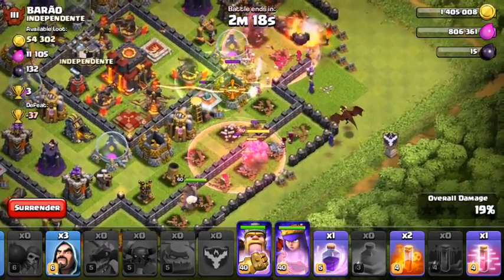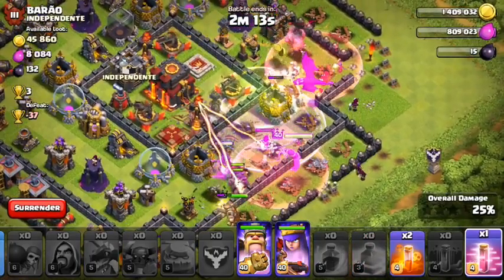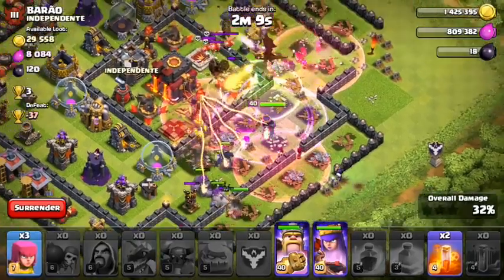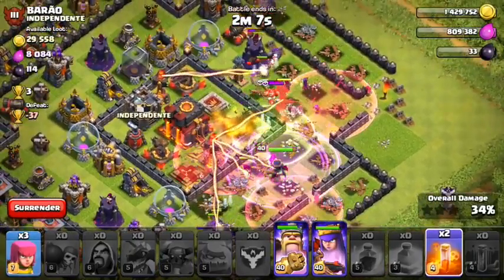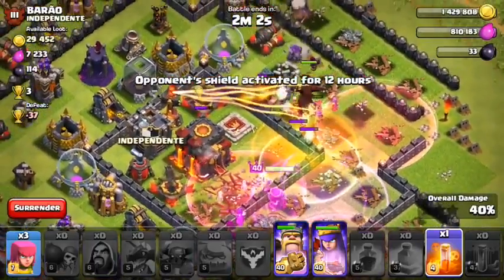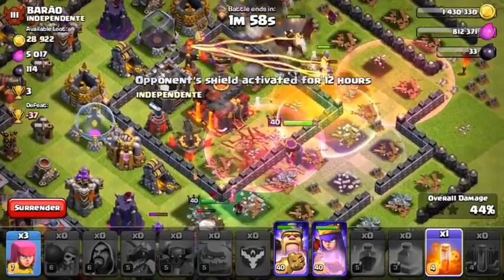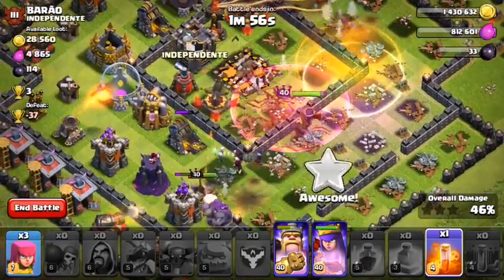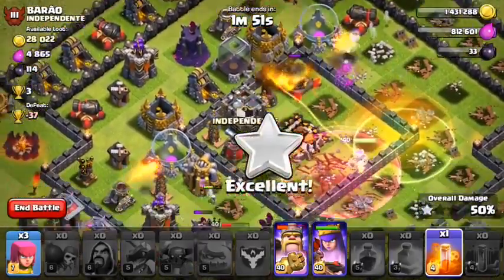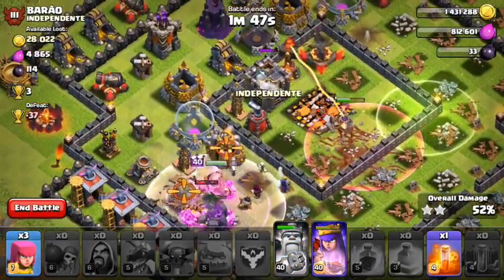I'm about to drop some haste spells in the center, right on the queen and the troops breaking through the wall, then the level 5 dragon. The rage spell is down, the last haste spell is down, and they're tearing through the base. This guy didn't have any clan castle troops, so I tried to drop a poison spell on the skeleton traps, but I don't know if it really did anything. With another poison spell and nothing else to use it on, I let my troops run through the rest of the base.